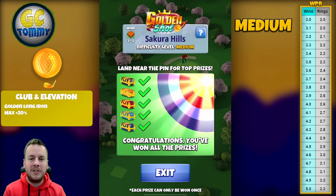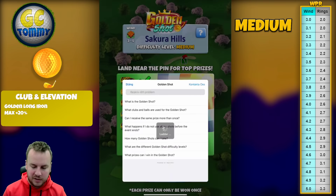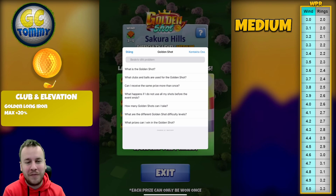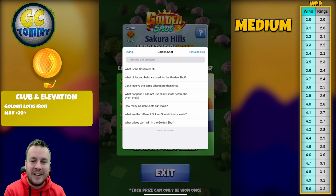You can only win Berserkers in the hard version of the Golden Shot — in medium it's always Kingmakers. Press the question mark on the top right if you have more questions about the Golden Shot. You can also press the Contact Us button and send in a ticket to the Golf Clash support if you experience any issues or have more questions.